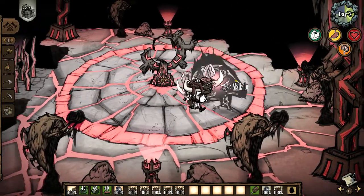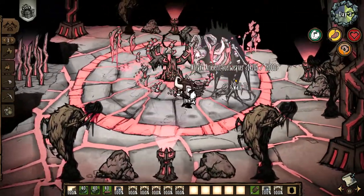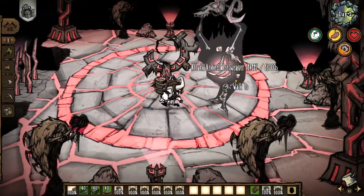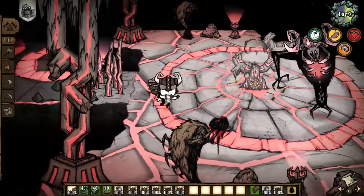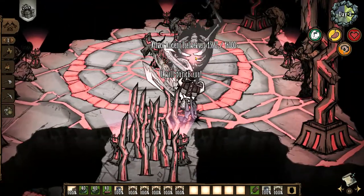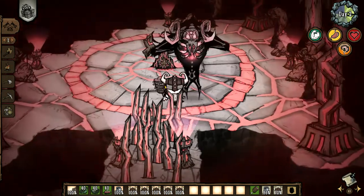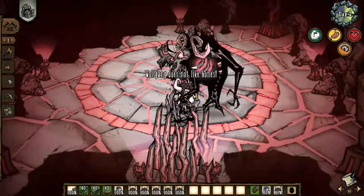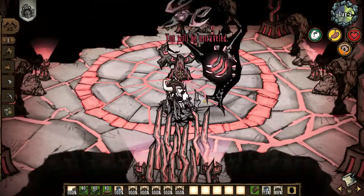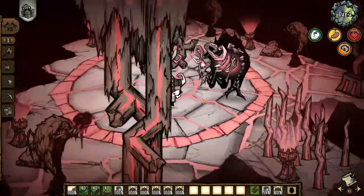As I am in the center, Fuelweaver will summon Bonecage from the ceiling. After the next attack, he will use Bonecage again. Being hit by Bonecage tells Fuelweaver to use it again, even if I am in the center when he summons. After this one, he will then go back and forth between Bonecage and the spiral attack.